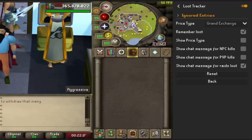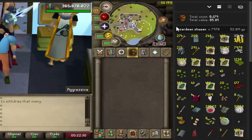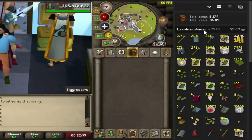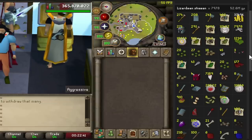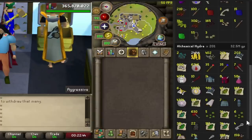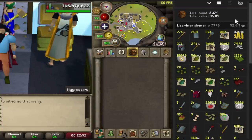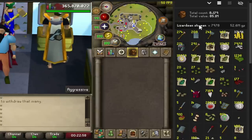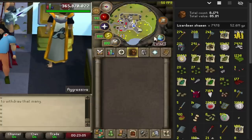The next one is called Loot Tracker — I feel like everyone should have this on. You can set it to show different prices. Inside the loot tracker you can see it tracks everything, and you can reset specific entries — for example I can clear my gargoyle kills. I can see I'm extremely dry at Lizardman Shamans — almost 8,000 kills — and it tracks every drop even if you don't pick it up. You can reset individual entries or reset all. It's great to see how much money you make over time from slayer.